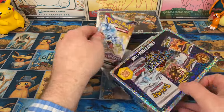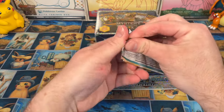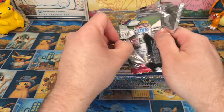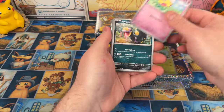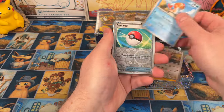That was pack number one. Pack number two: Scarlet and Violet. Oh, so these are actually newer than I thought they were. That just looks really sunwashed — maybe we hit something. Houndour, Flaaffy, Blissey, Pokeball...